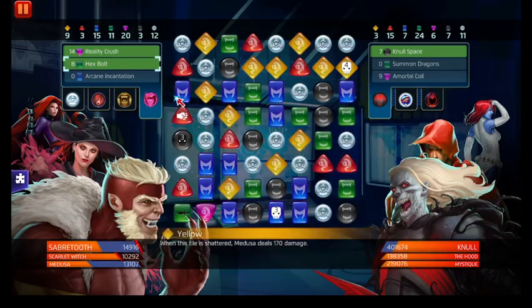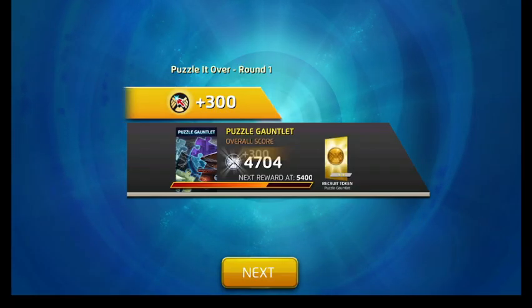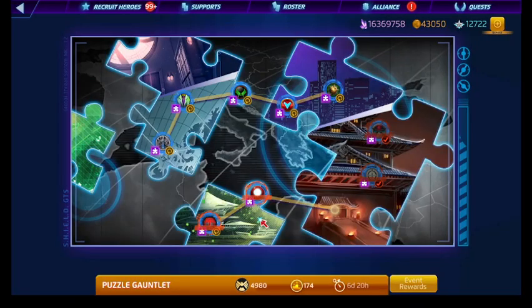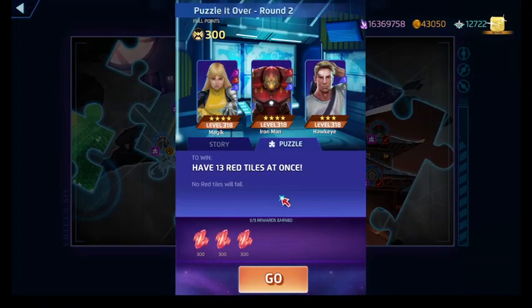Like I said, I'm a madman — using the fact that we generate random AP anytime strike tiles or protect tiles are matched. And also knowing that Null is going to deal permanent damage to us. Yes, I am a madman.